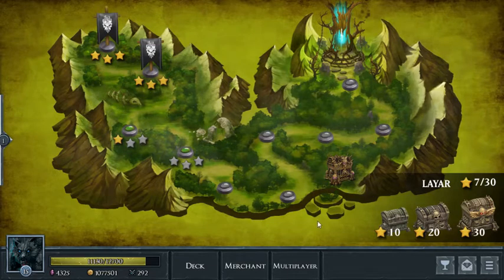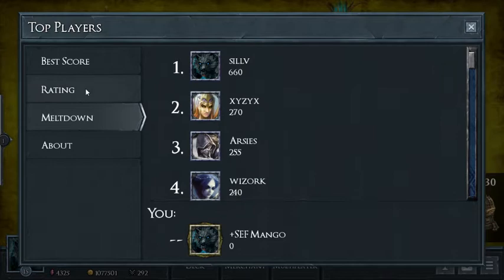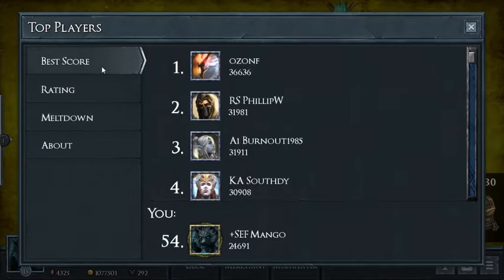Starting off here on the campaign map, we're gonna come down to this little glass or chalice icon and click on that. They got top players — top three for the three gaming modes. We're not gonna go over that at all.